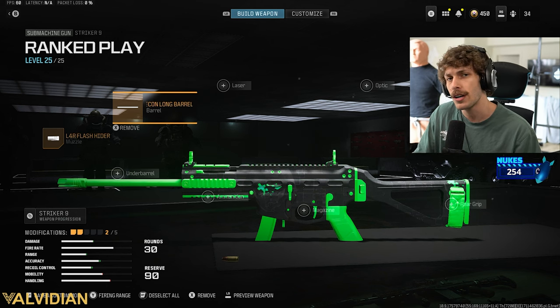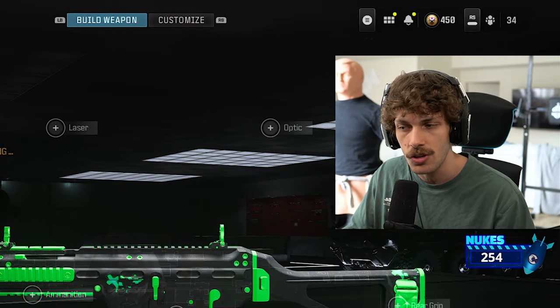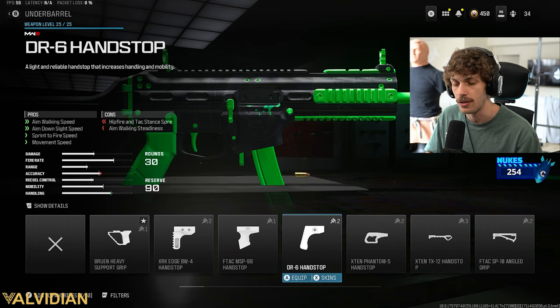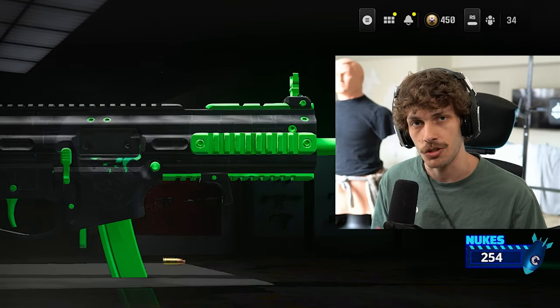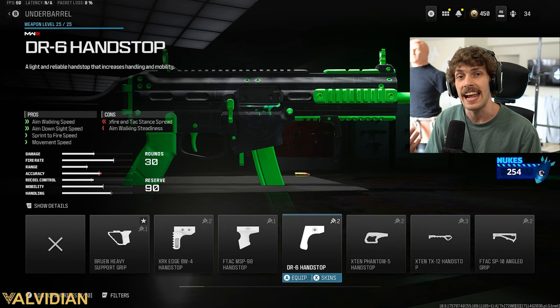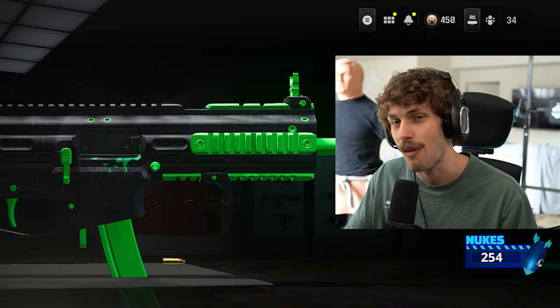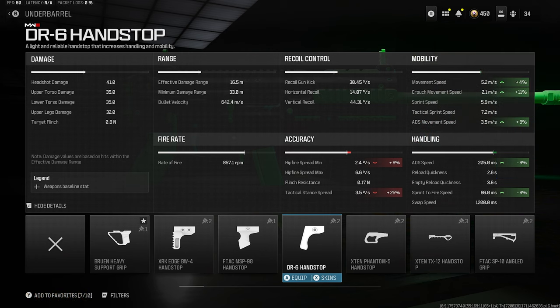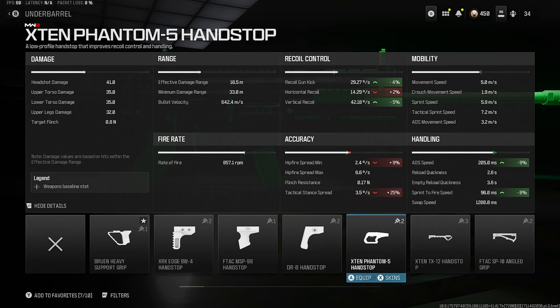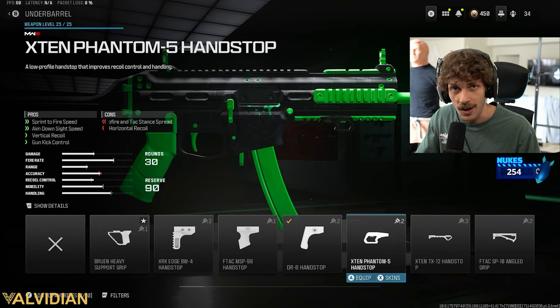That barrel brought down the mobility and the muzzle is bringing down ADS speed, but this gun is already statistically very good, so we're just going to make it a little bit more mobile by adding the DR6 hand stop. This is going to allow us to strafe a little bit quicker, making it easier to activate rotational aim assist if you're on controller. It's also going to make it so we can ADS faster, mitigating that con of the muzzle. Sprint-to-fire speed gets an increase, making it compete with the Rival 9, and we can move around the map quicker. If you do want a little bit more recoil control, the Phantom is a pretty good option — we are losing some horizontal control, but this thing only really has vertical recoil, so Phantom 5 is also a great option.